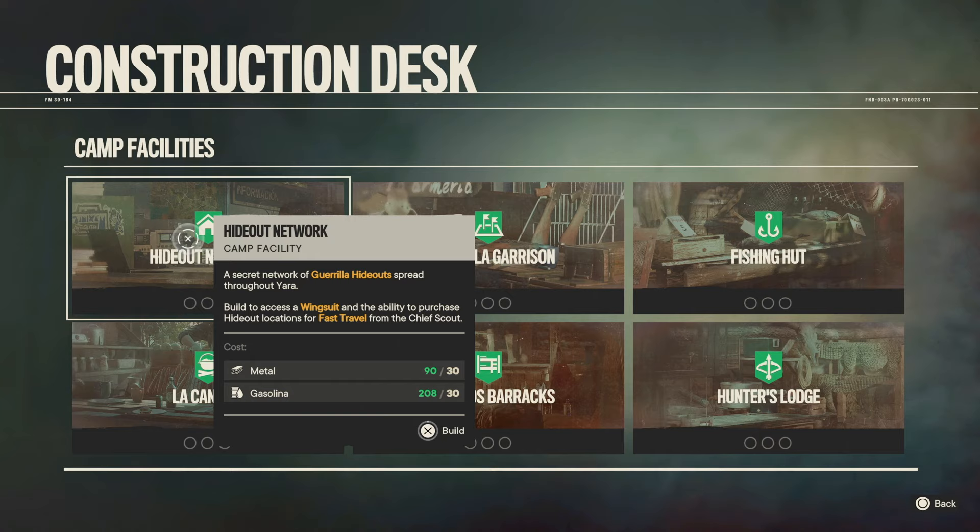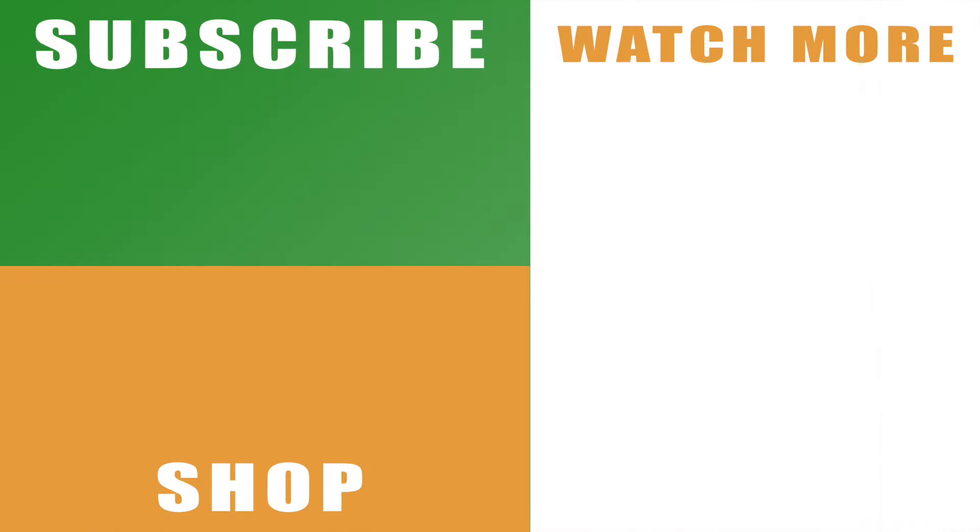So as soon as you're able to build one of those at one of the camps, then you'll get the wingsuit. And that is how to unlock the wingsuit in Far Cry 6.